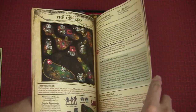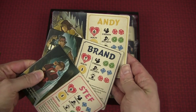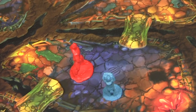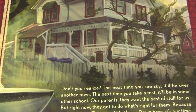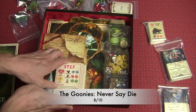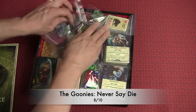The base game includes nine adventures, and the Under the Goondocks expansion offers an additional three, as well as playable versions of the three teen characters. Never Say Die is sort of a descent light, with enjoyable exploration and a healthy dose of mystery. The game is dripping with theme, with quotes and illustrations galore, providing an enjoyable family-weight adventure that will have you queuing up the classic film for another viewing. 8 out of 10.